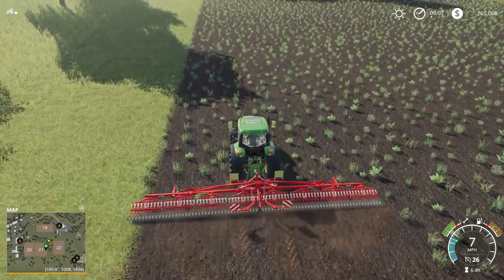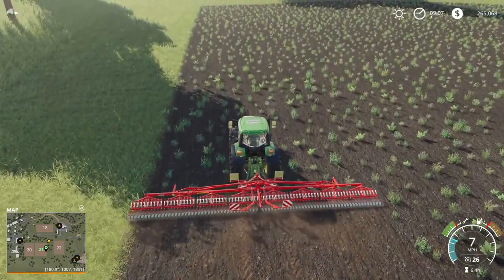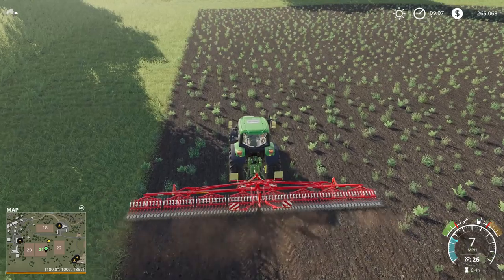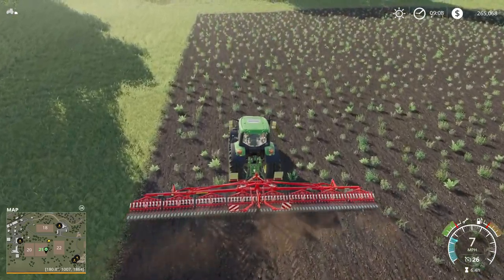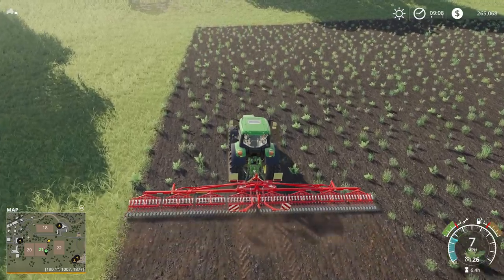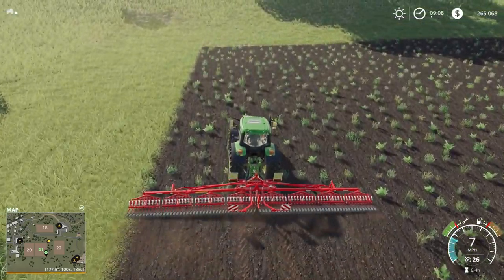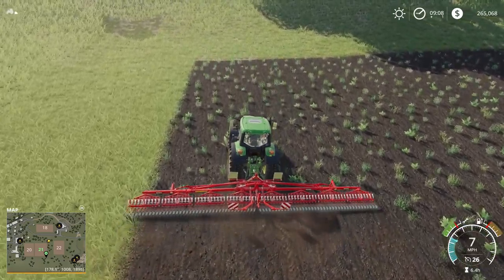So what does a weeder do? A weeder pulls out the weed from the ground and leaves it rotting in the sun, like the weeders do. It pulls the weed out of the ground, breaks it, destroys it — pulls the whole plant out.